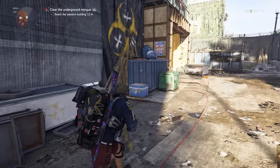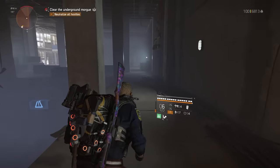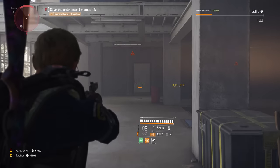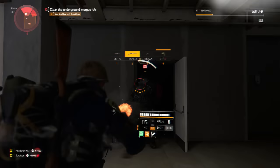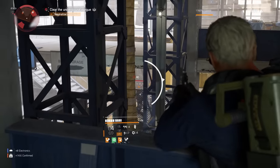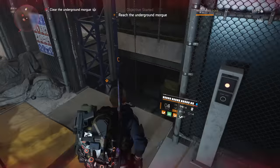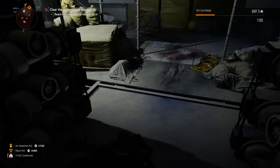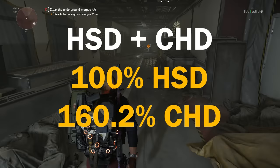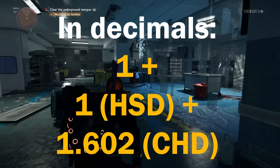Moving on to critical hit damage and headshot damage. As you'll have seen from the original equation, these are additive with each other when it comes to calculating damage — but the number that comes from adding them together is a multiplier in the final equation. Obviously, one, both, or neither of these will be considered when you're actually playing. When it comes to the worked example, we're calculating damage on a critical hit headshot. This build has 100% headshot damage and 160.2% critical hit damage — transferring to decimals: 1 + 1 headshot damage and 1.602 critical hit damage, leaving us with a total headshot crit multiplier of 3.602.